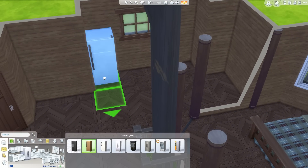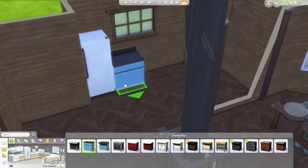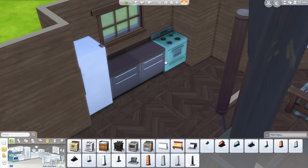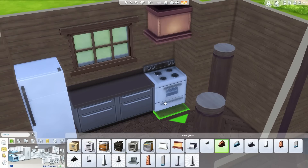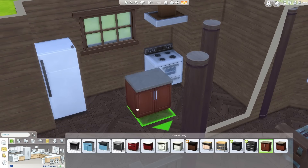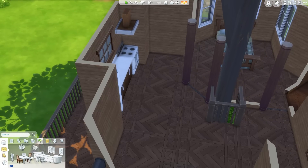I put those spandrels in there. You could very easily replace that little fence in the spandrel with a wall and put a door in if you preferred. But I thought, it's a treehouse — it's all about open plan living. I don't know why treehouse says 'open plan living' to me, but it does. I thought it looked kind of cool so I rolled with it.